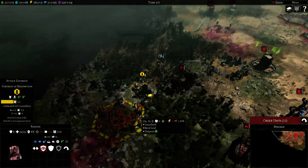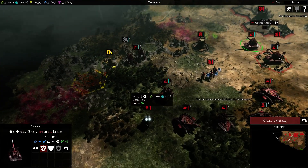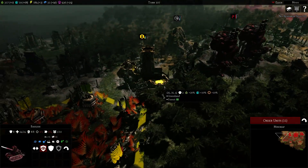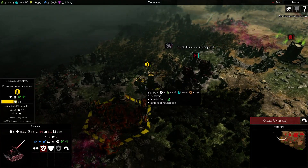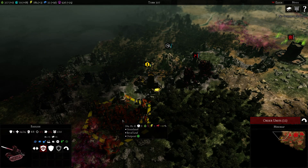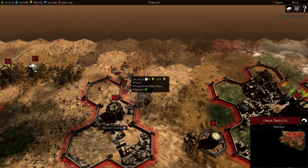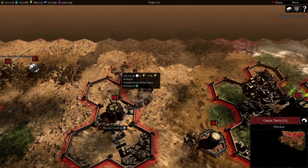Space Marines play differently than any other faction in the game. They can only have one base, one city. They depend quite a bit on these outposts, especially until they get a mega city, which takes some time to build. They drop these Fortresses of Redemption, which give them additional bonuses. When you claim an outpost for yourself, you get that flat bonus — like this is 2 energy. But when the city takes it, it gets a percentage bonus.